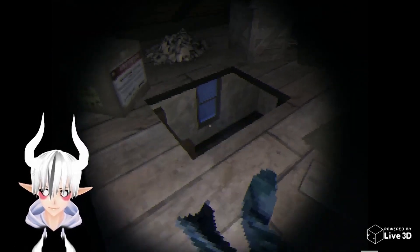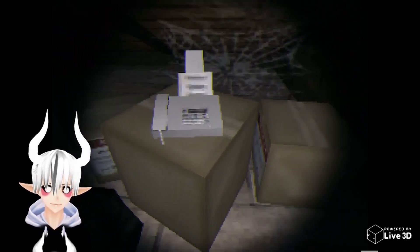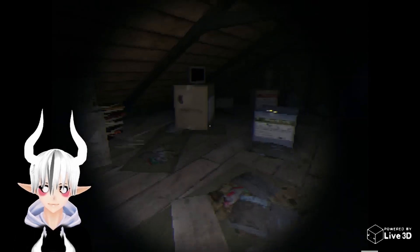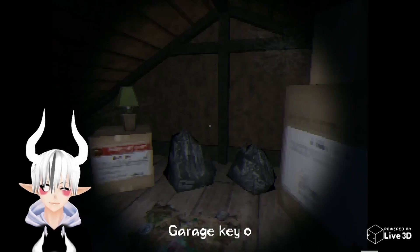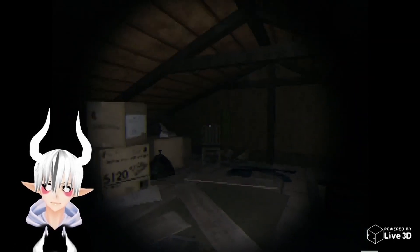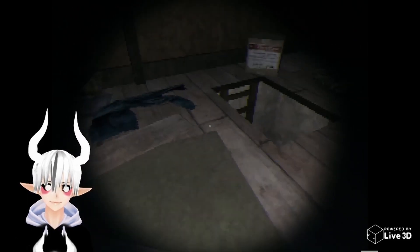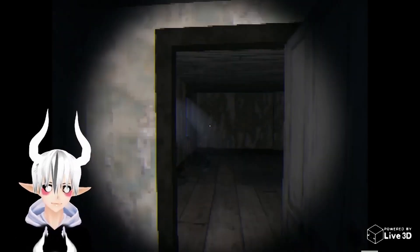What the — excuse me. Is that another phone? Computer, a key, garage key — nice. A lamp. There are a lot of spiders, but spiders aren't necessarily bad — they can keep the bug population down, which is nice.